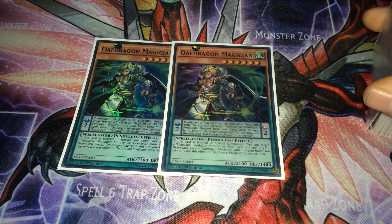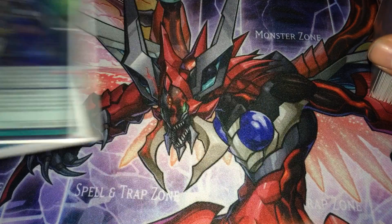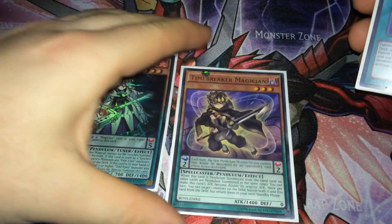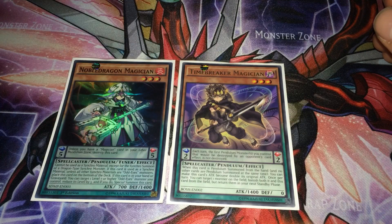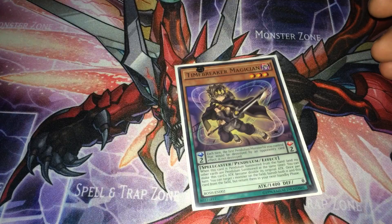Next is Noble Dragon Magician and Time Breaker Magician, and there are combos with those as well. For synchro plays I have Coral Dragon, because you can go into Coral Dragon with Noble Dragon Magician and Time Breaker, or even Odd Eyes Mirage — you can use those two to go into Coral Dragon because it is a Dragon type. Time Breaker Magician is a Scale 2, Level 3, Dark monster that can reach 2400 attack.